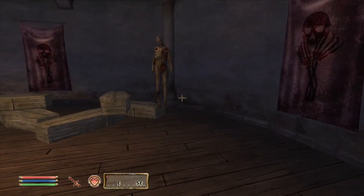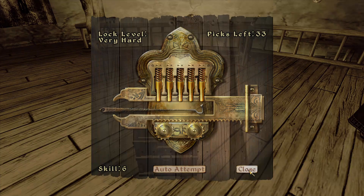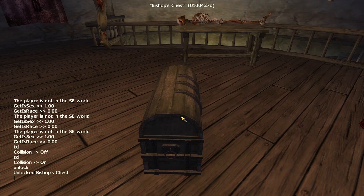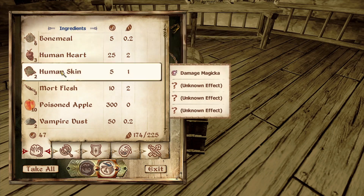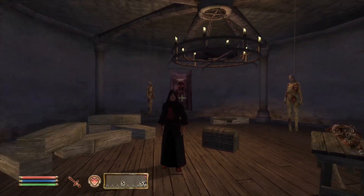Not sure what's in the chests. If I can sneak, I can have a peek in here. I'll come back to this chest when I remember how to unlock it. I might just have to click on it and type 'unlock' - unlocked Bishop's Chest. Looks like the chest contains what the guy can sell. Still quite a spooky looking room.